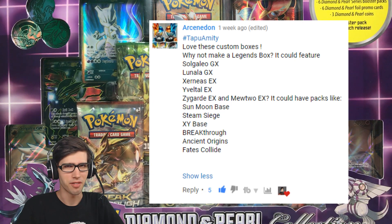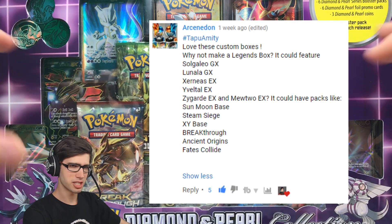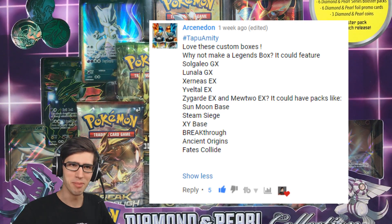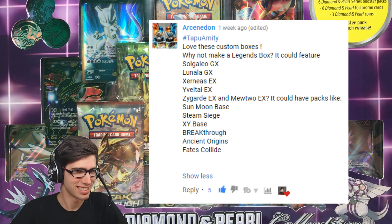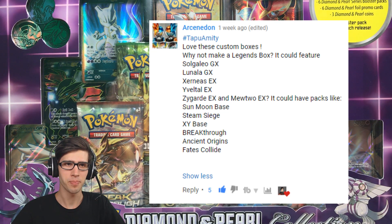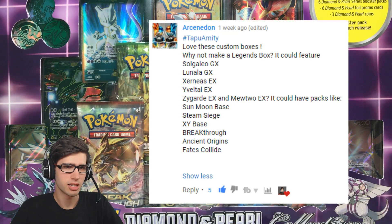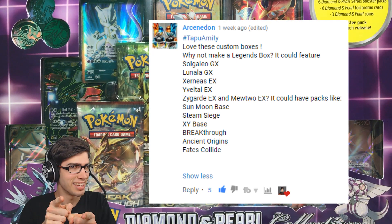I'm going to read off the submission here. It says: 'Love these custom boxes. Why not make a Legends box? It could feature Solgaleo GX, Lunala GX, Xerneas EX, Evalto EX, Zygarde EX, and Mewtwo EX.' The only change I had to make was swapping out Zygarde for Volcanion, purely because I don't have the new Zygarde full art from the mega powers box yet.